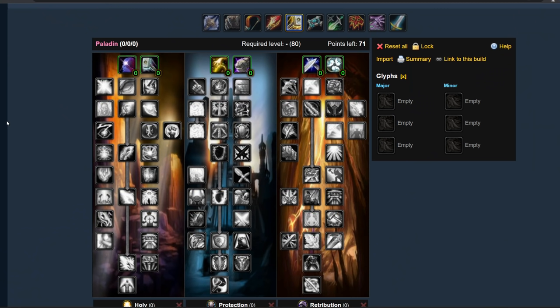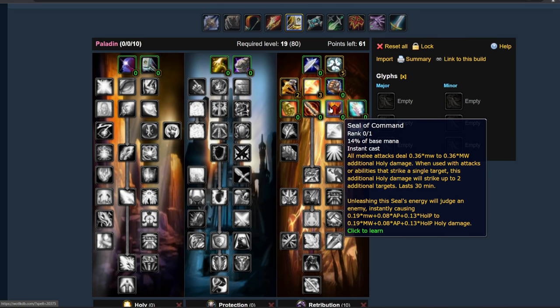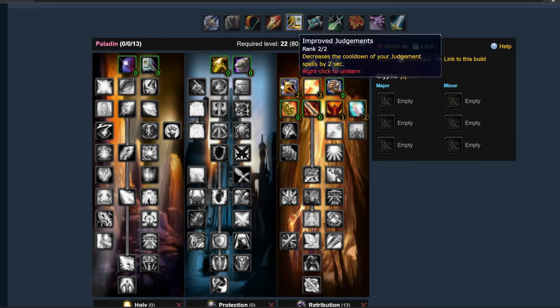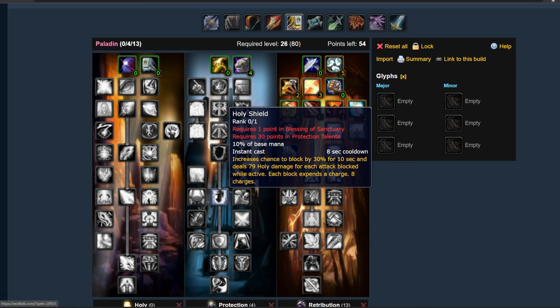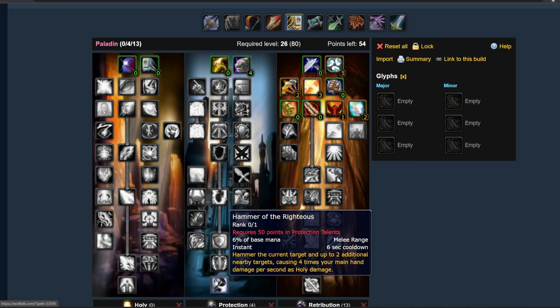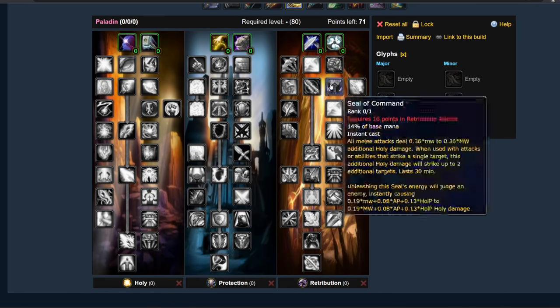Now let's talk about talent builds. I'll start with a leveling build for anyone interested. If you want to level a paladin from 1 to 80 — and I'd recommend you not do it because leveling is probably going to be a miserable experience given Blizzard has added the boost and removed the random dungeon finder — but if you want to do it, what I recommend is: 5 points Benediction, 2 points Improved Judgments, 3 points Heart of the Crusader, and at level 20 Seal of Command with 2 points in Pursuit of Justice. After those points, start going into the Protection Tree as far as you can go until level 50 for Avenger's Shield, or until 60 where you can get Hammer of the Righteous, then respec and spend 51 points in Protection to unlock Hammer.